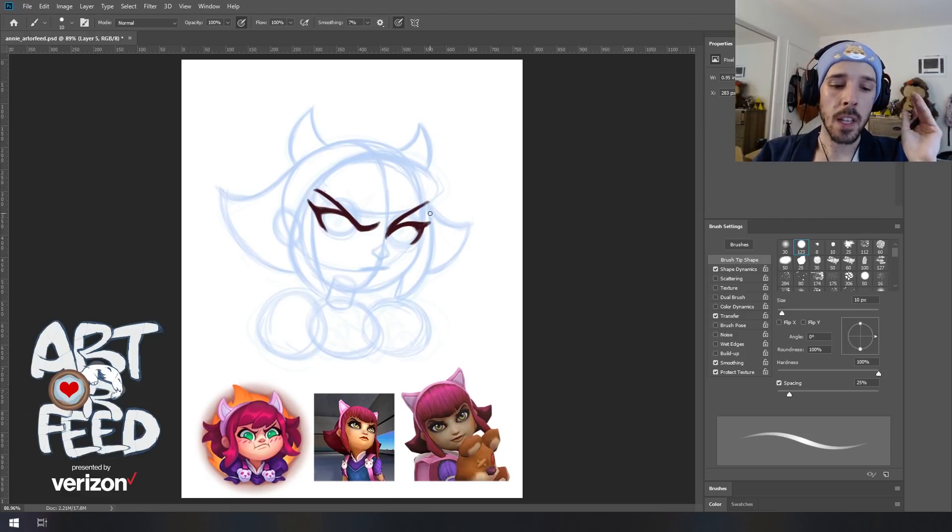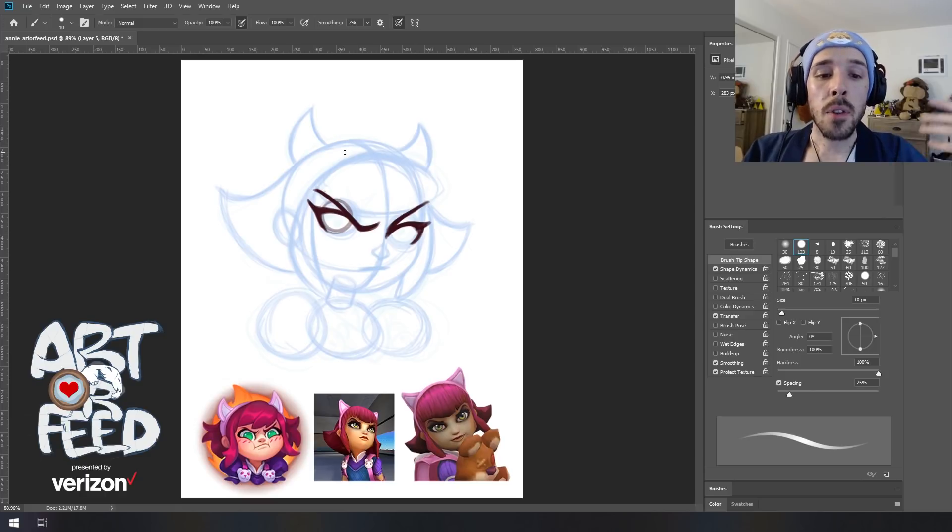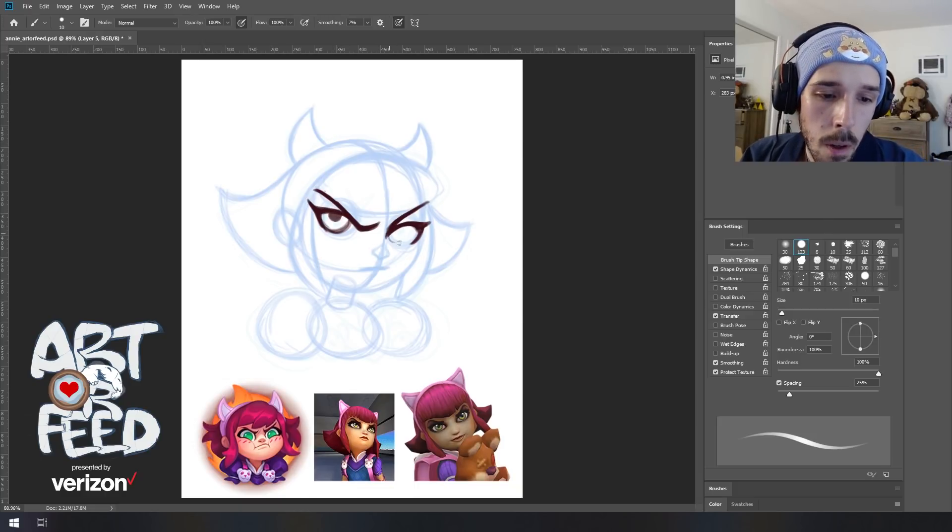When thinking of the iris and pupil in the eye, think of it as a full circle no matter where it's sitting. Even if the eye is half-lidded, think of the full circle being present — you're just masking some of it behind the lid of the eye. So draw in just the visible part of that circle, and then a smaller circle inside for her pupil. Do the same on the other side.